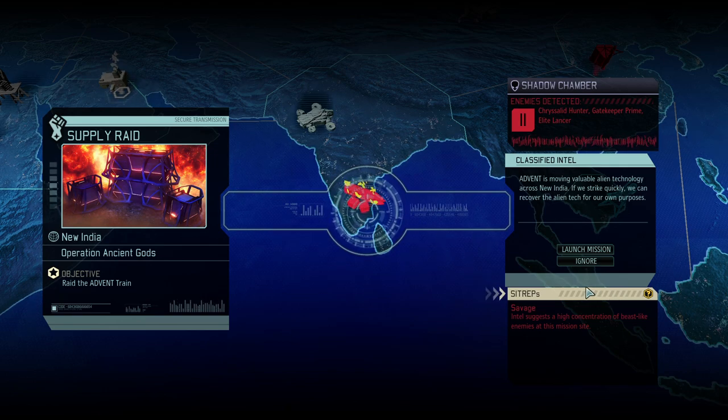Hello and welcome back to XCOM 2: War of the Chosen. My name is Saiken, and today we're continuing the Choose to Lose campaign — a campaign where we're trying to beat the game on legendary ironman difficulty with fewer class options, less equipment options, niche builds, less hit points, and of course a better ADVENT and a better Chosen.